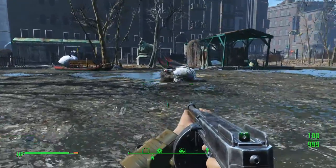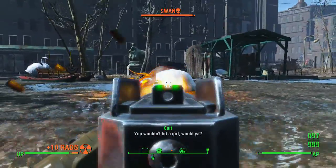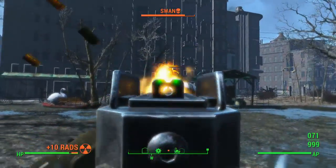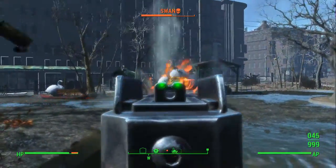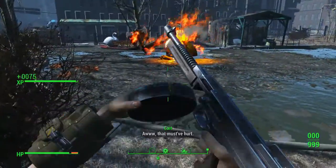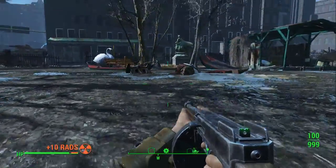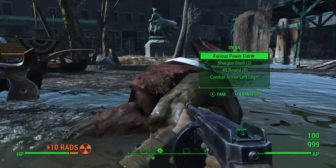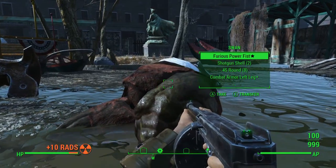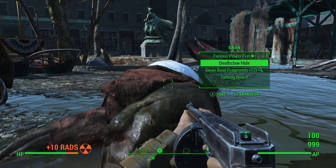Here is Swan right here. Let's go ahead and wake him up and beat him. Look at this thing just wrecking him. I can't aim or I would have done a whole lot more damage, but this thing has got exploding damage on it — 15 exploding damage — and it's ridiculous. If you ever come across a Spray and Pray, get it. It's amazing.